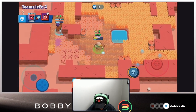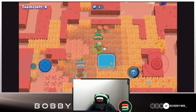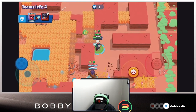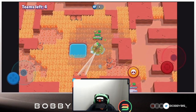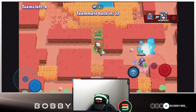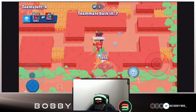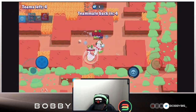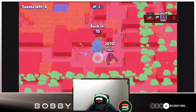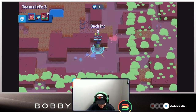We pick up another kill, now at nine power-ups. Four teams left, just chilling in the middle. The Rico runs toward the Daryl - we pick up that kill to reach ten power-ups. Now we're in a really good position. Our Primo goes down, which puts the Rico in a bad spot - super low in the gas. We pick up that kill. I pick this one up too, and I don't think this Daryl can kill me... oh no, he just killed me.